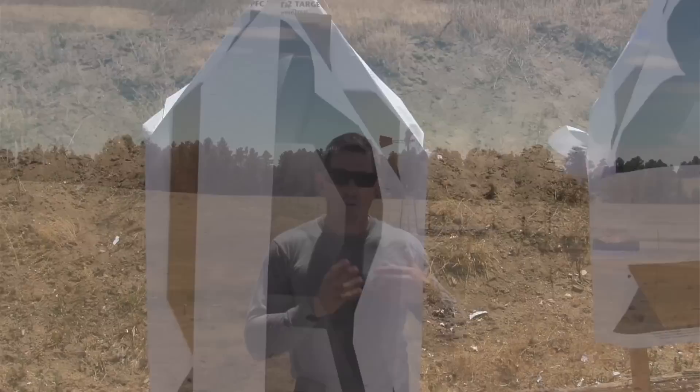The point of this drill is to teach shooters the difference between a term we hear all the time — center mass — and center of visual mass. Center mass is when we can see the entire silhouette of a threat and place rounds centered in the thoracic cavity. But if only 50% of a target is exposed, we have center of visible mass.